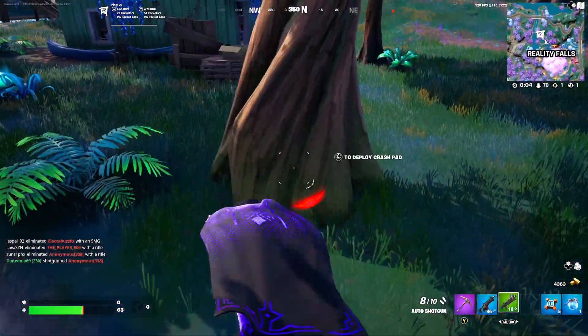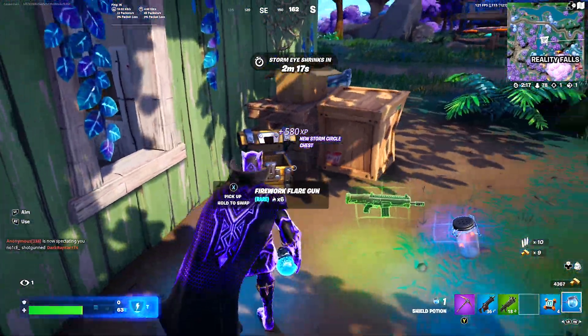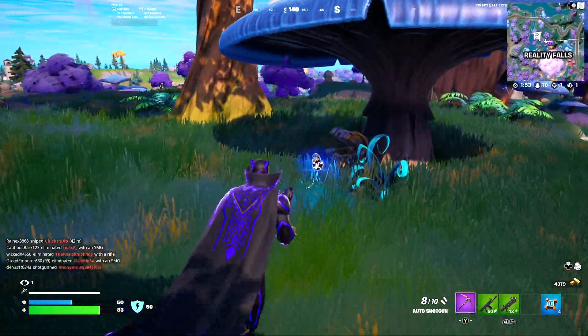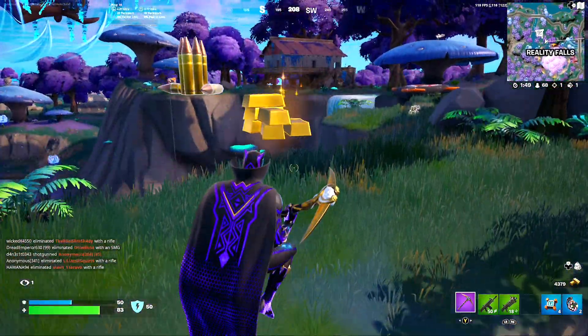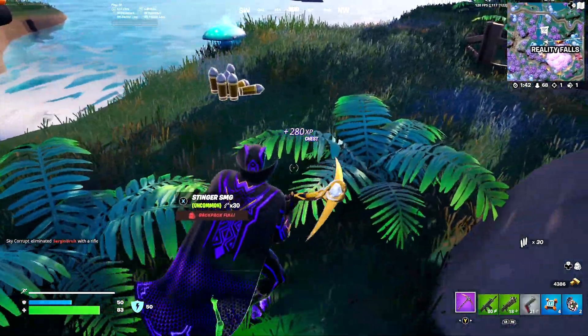The two-shot just shoots in such a weird rhythm. When I use the two-shot, I feel like I don't use it enough — I don't know when to shoot again, and I don't want to spam the trigger button when I'm shooting. I think that's one of my main issues with it.